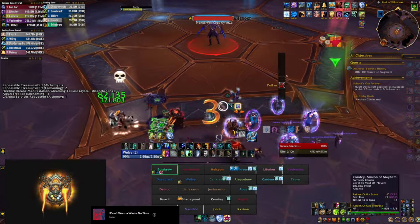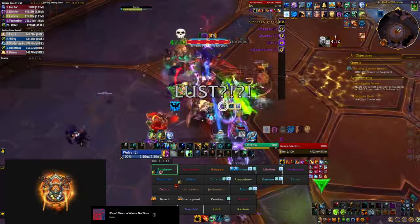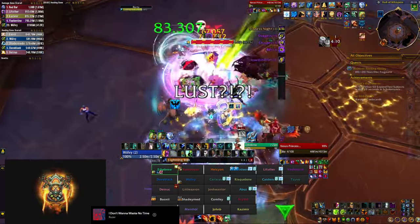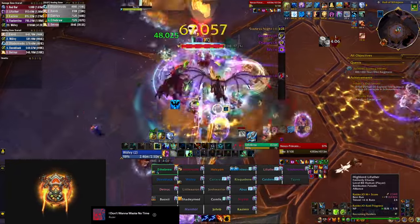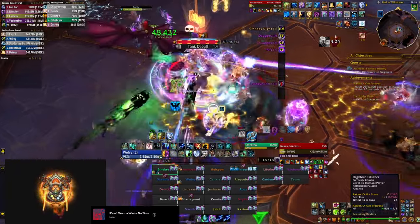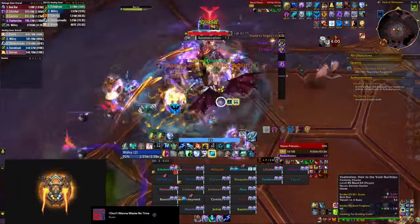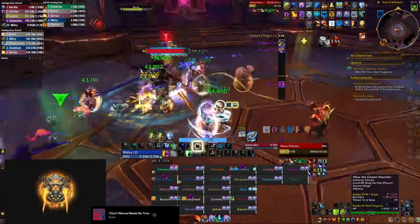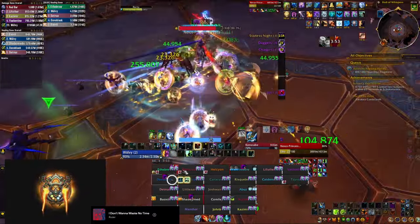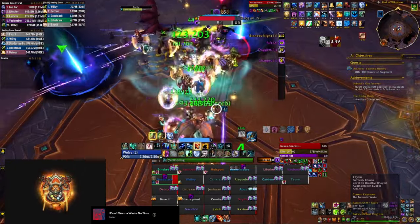Cloudburst Totem can do more healing than Healing Stream Totem, but extracting that value is much harder. If you misuse or mistime your Cloudburst Totems they'll do significantly less healing than Healing Stream. So use Cloudburst only if you're really confident and know how to use it; otherwise fall back to Healing Stream Totem. I have a whole separate video on this topic if you're interested.